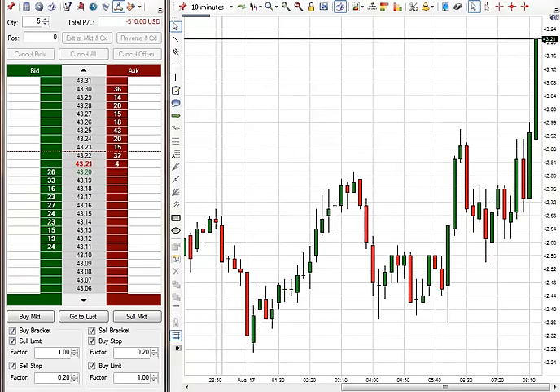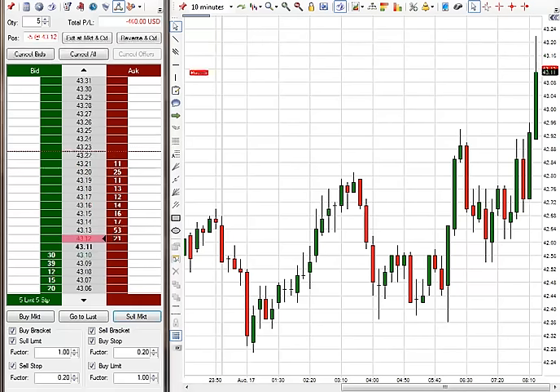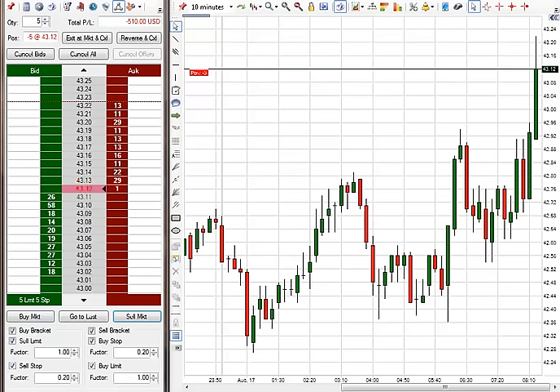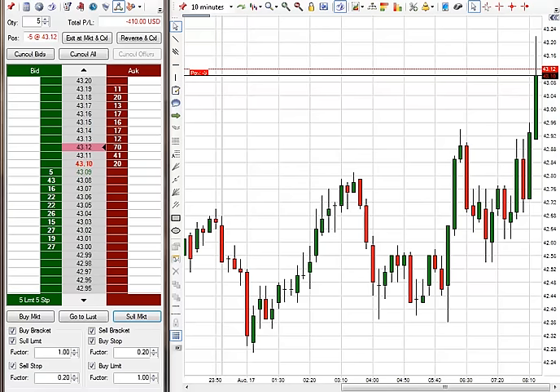It's not giving me an entry yet. I'm waiting for a precision-level Code 1 entry. I have gotten a Code 1 short entry — let's see if I can get a few ticks from this. I'm only looking for about 10 ticks because the Code 2 is to go long, not short. This is just a quick trade right here. Limit order has been set at 4302 for a quick 10 ticks. Be right back.